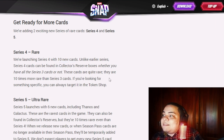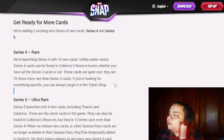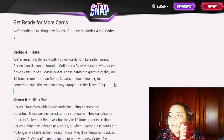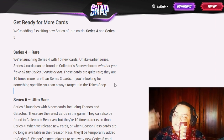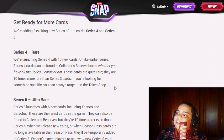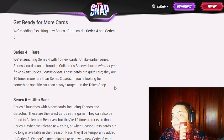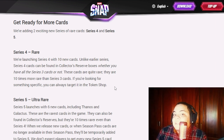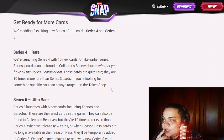Series 4 has only 10 cards, so it isn't that bad. These cards are 10 times more rare than Series 3 cards. If you're looking for something specific you can always target it in the token shop. With a 25% base chance per box and Series 4 being 10 times rarer, you're looking at roughly 2.5% or less. A key question is whether Series 4 and 5 appear at the same rate as Series 3 in the token shop, or if they're equally hard to appear there.